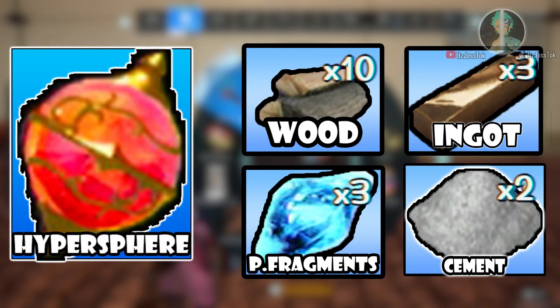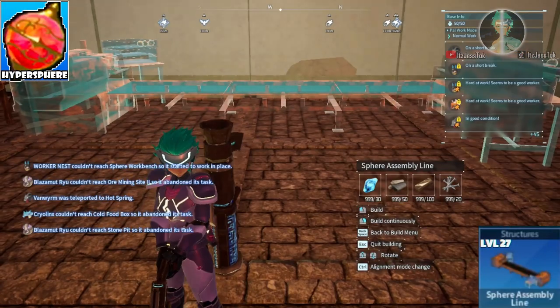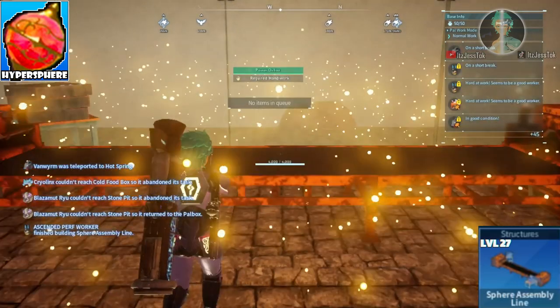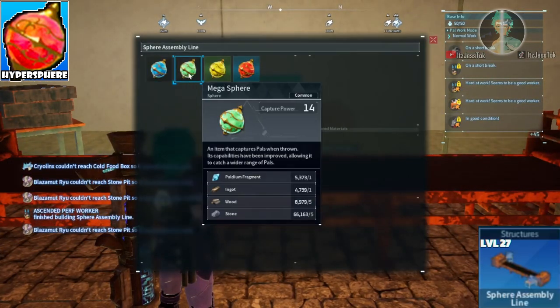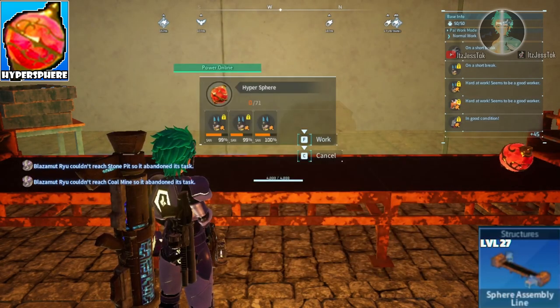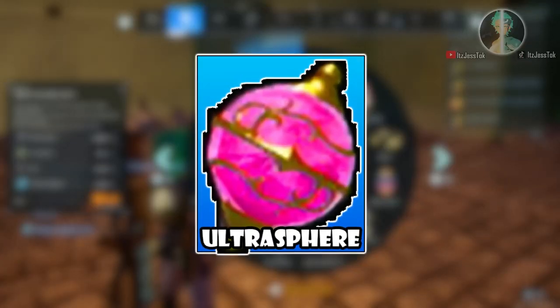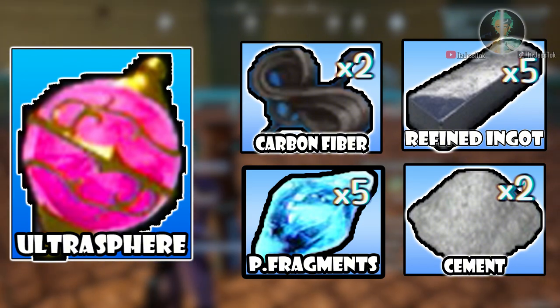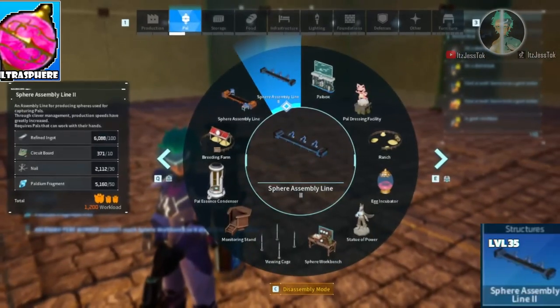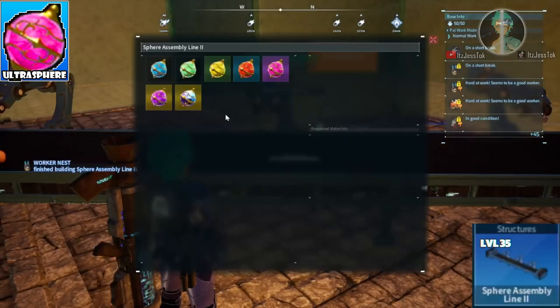Next is the Hyperspheres. Now these use up cement and ingots, so we're getting into the higher levels. This is assembled through the sphere assembly line. Please note that this does require electricity, so you're gonna need electric power to power it up. We are progressively going up, and these spheres can all be made in the next assembly if you get that.